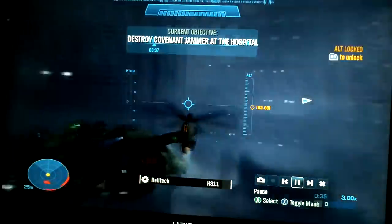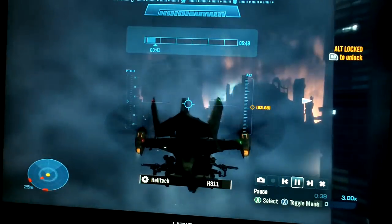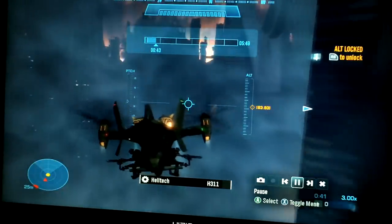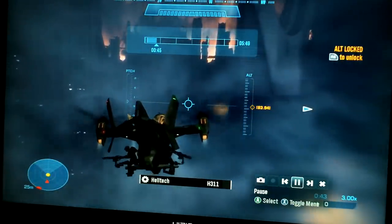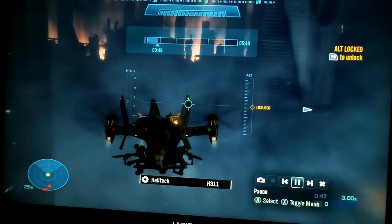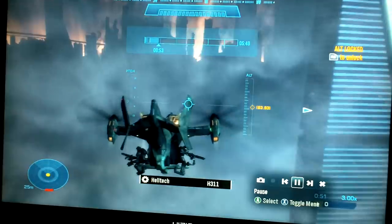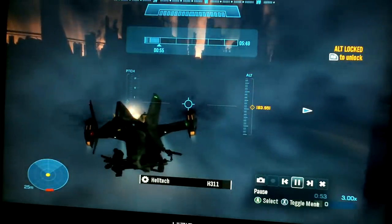I'm really not too familiar with this level. I only played it once on Legendary and then really never played it again. So I didn't know where Club Herrera was. I just decided to stay low — right now I'm at 83 altitude — and kill whatever I saw. In the end, turns out I did find them at Club Herrera anyway.